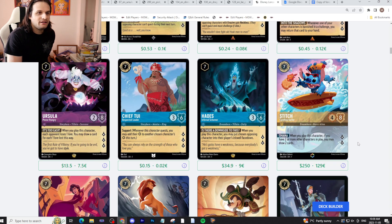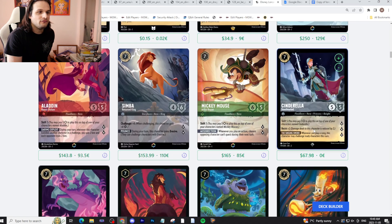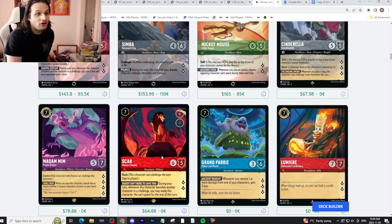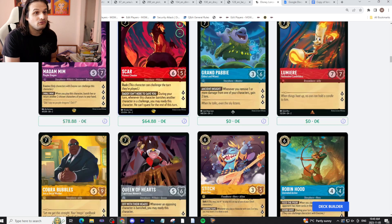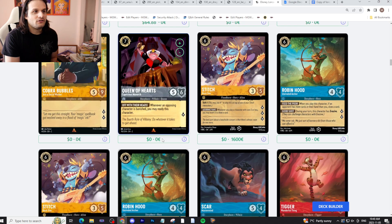You can get Ursula, and if you find a way to make it work in Sapphire, Hades is fine. In Steel you get Cinderella, you get Scar — Scar is really good. You could get Madame Mim if you can pull that off, which would be really cool. And then we start getting into things that cost six, like the Queen of Hearts.